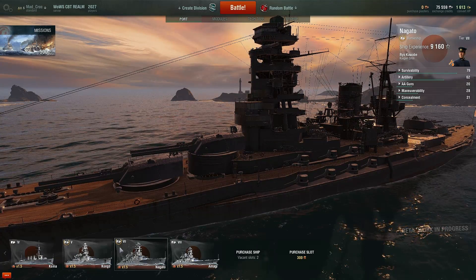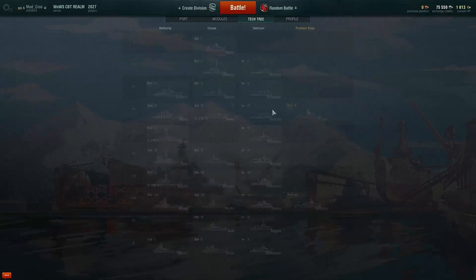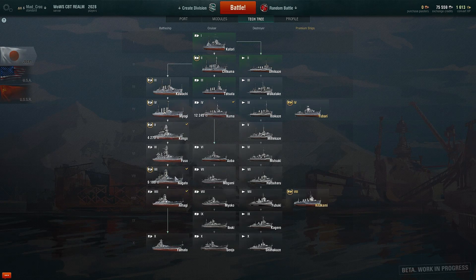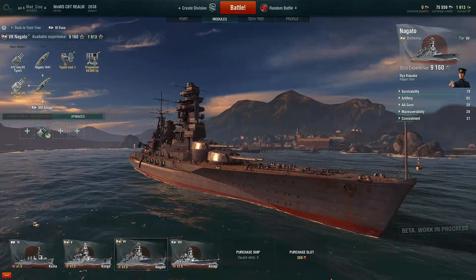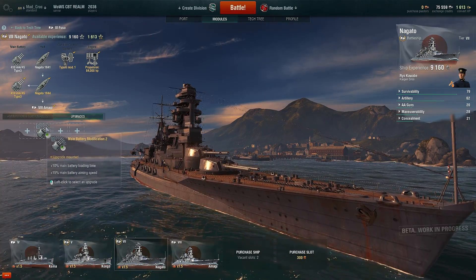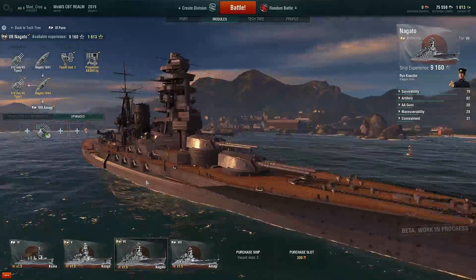The grind to the Nagato from the Fuso is decent, I guess — it's around 30k to get it. I really do like this thing guys. I got the main battery modification too, because I like better loading times for this thing.